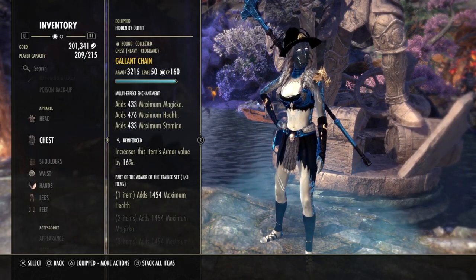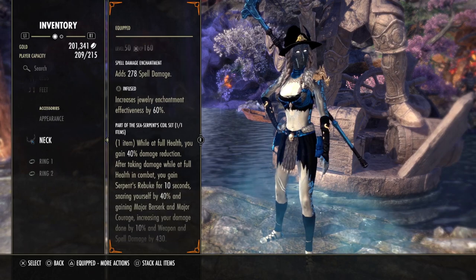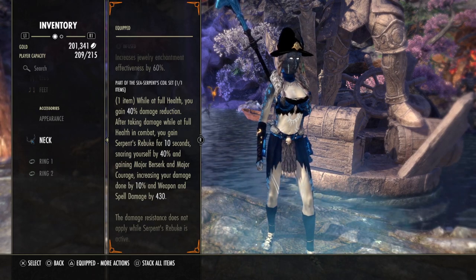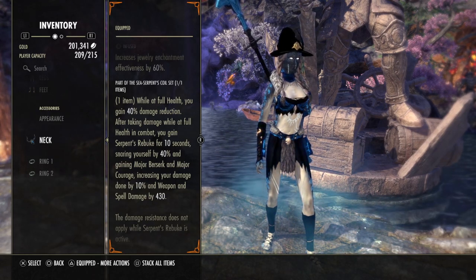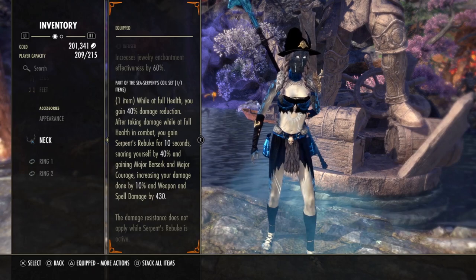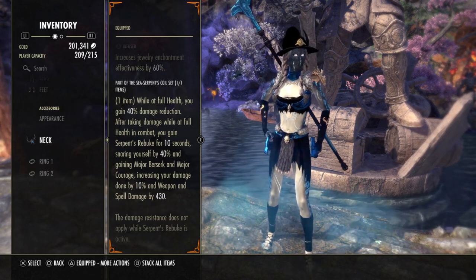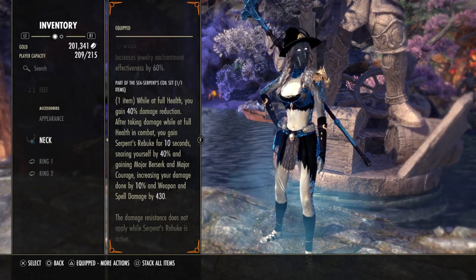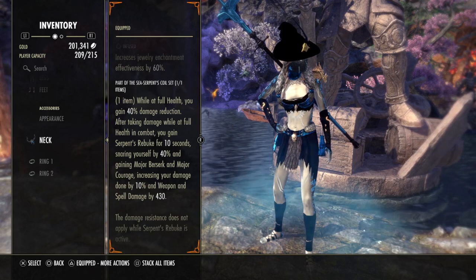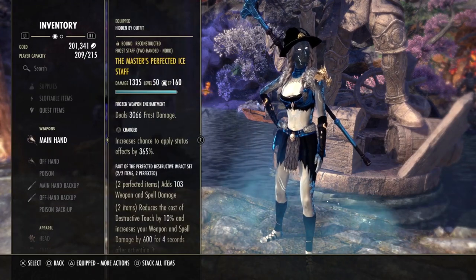The next set is one piece of Daedric Trickery for more maximum health. The mythic I'm using is the Sea Serpent's Coil, which gives 430 extra spell damage, Major Berserk for 10% more damage overall, and every 10 seconds a 40% damage reduction. Some people say this mythic makes you very tanky — no, it's just 40% damage reduction on one hit every 10 seconds, and it can proc from dots or light attacks. It helps a little against gankers but it doesn't make you incredibly tanky.